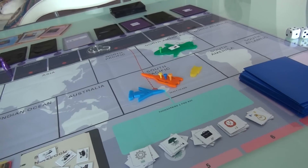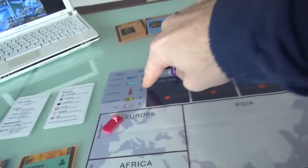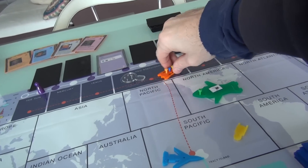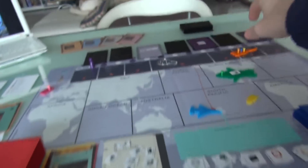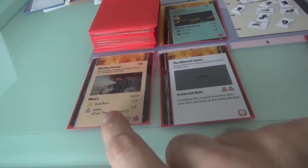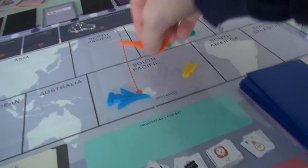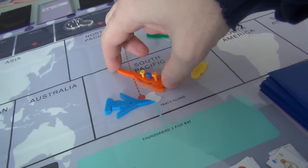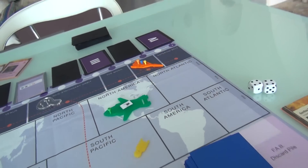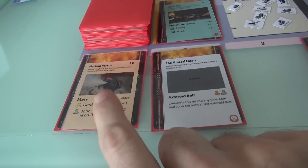That transfer didn't take any actions — it was free. For her second action she's going to move. Thunderbird 3 can move up to three spaces. She's going to move three — one, two, three — and fly to Mars, where we need to do a Martian rescue. Her third action is she is going to try to complete this rescue on Mars.